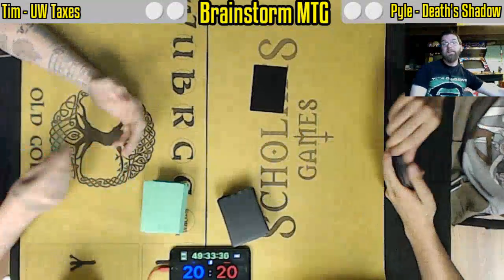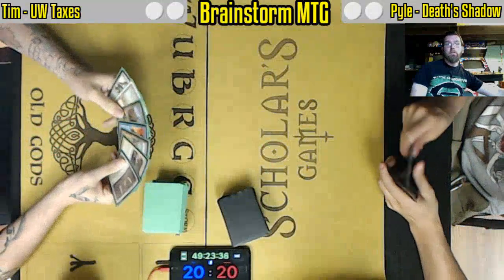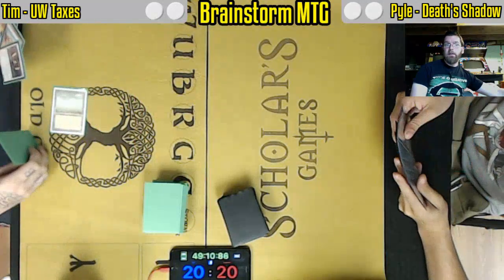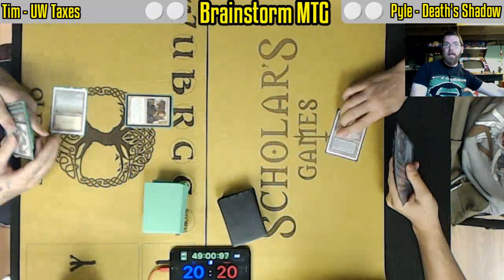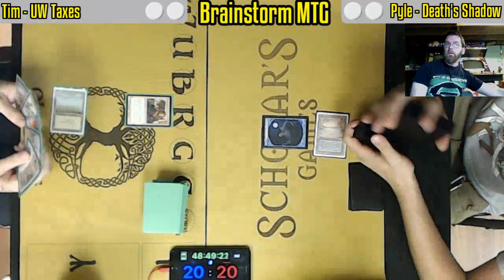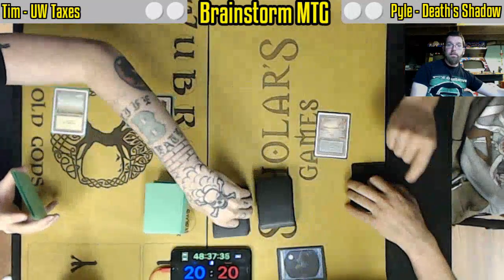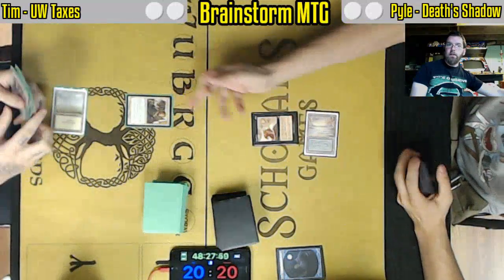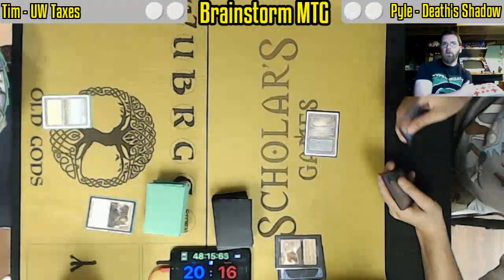Welcome to Brainstorm MTG, I'm ELD and this is Fast Effect Double Speed Magic the Gathering. Here we have Blue White Taxes, a variant on Death and Taxes, splashing blue for the extremely powerful Force of Will versus the Proctor Darling Death's Shadow — the deck that got everybody talking about Legacy. It is a port of one of the best decks in Modern and has really ascended towards the top of the tier list, and we see here Snuff Out showing why the deck is so highly regarded.